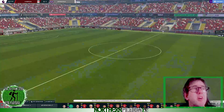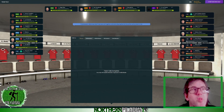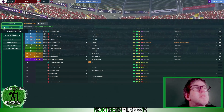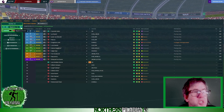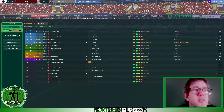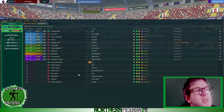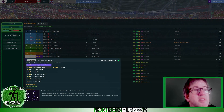That is half time — Liverpool 0, Aston Villa 1. What was that? I'm going to go to a 4-4-2 diamond. Cavalcanti will join Van Persie up front, and he will go as an advanced forward on attack.